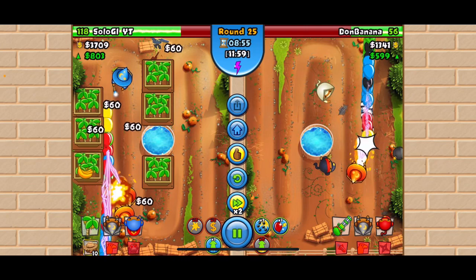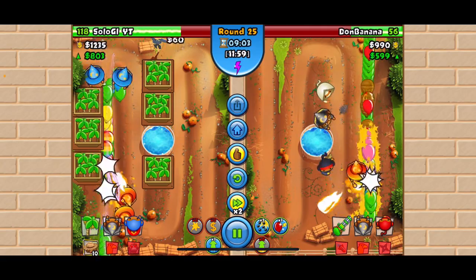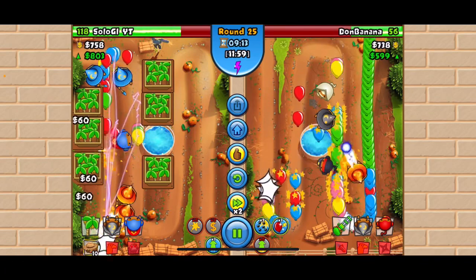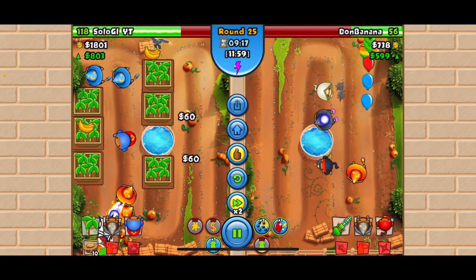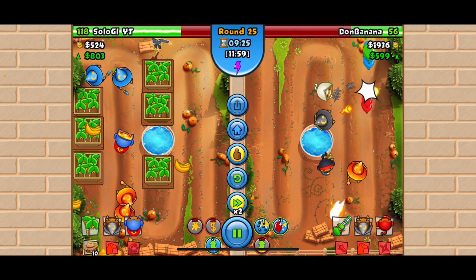We eco'd to 803 and kept going for a little while — we leaked for a couple of rounds at least, until we worked our way to BIA. Then we placed the super monkey because things got crazy around round 25 — the MOABs were on their way.